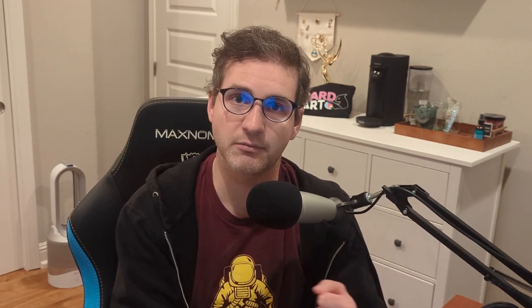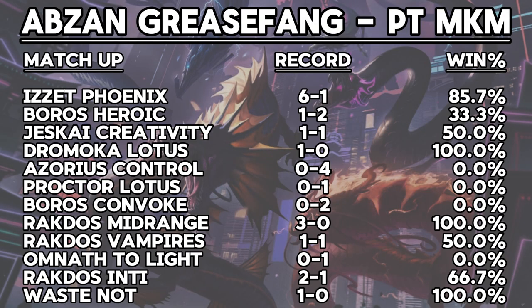For comparison, that's the same win rate that Boros Heroic had at the Pro Tour, although there were obviously more copies of Boros Heroic in the room than Abzan Grease Fang. Now some versions of the deck stuck to the kind of tried and true older list, but there were two cards in the top placing deck in particular I wanted to point out as changes for the Abzan Grease Fang list. At its core, Abzan Grease Fang is a combo-first, midrange-second type of deck.